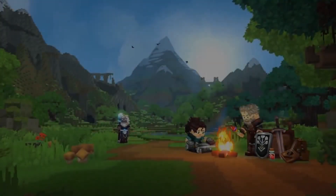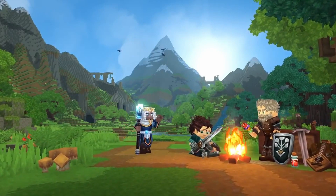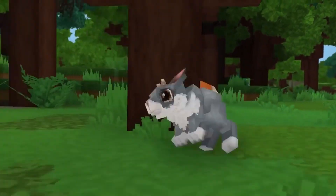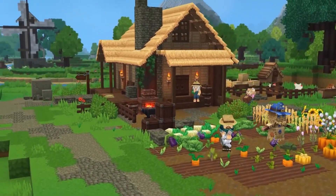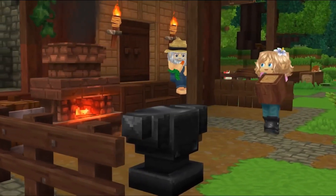Hey everybody, what's going on? Cananeflash here. Today I have a theory video I'd like to share with you guys. You know the latest blog post that came out — a visual tour of Zone 3 released by the Hightail team. They had a bunch of different pictures of Zone 3 and a little thing about Outlanders, and there's something about what they said about the Outlanders that I want to talk about today.